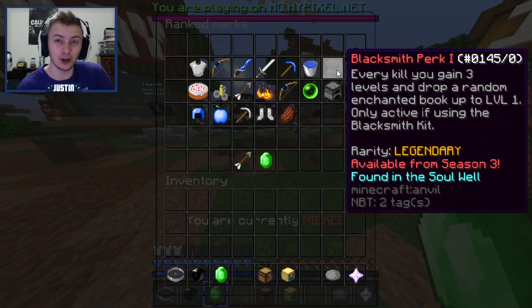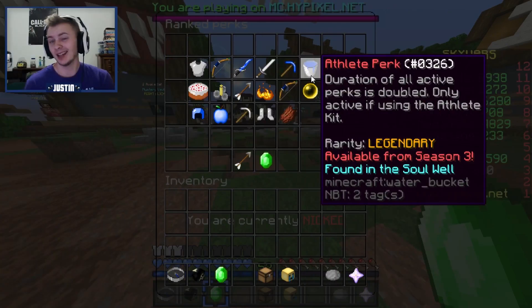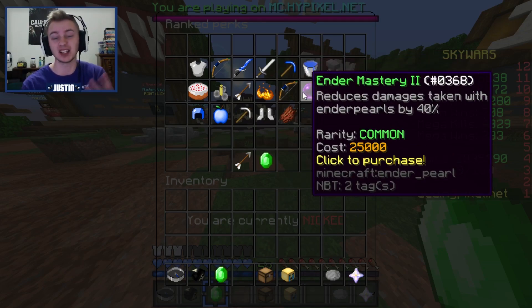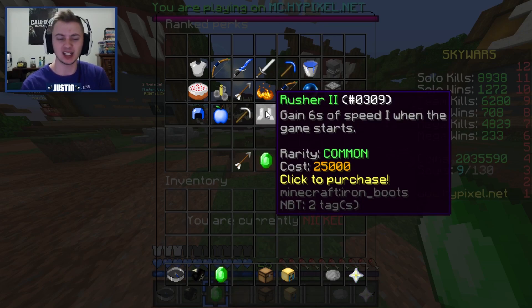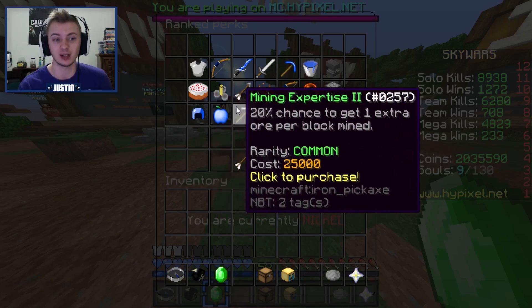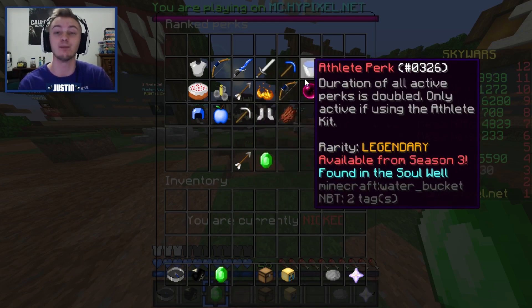The least impressive perk out of all these is the Blacksmith perk. Basically every kill, you get three levels and a random book gets dropped, but the book is only enchanted up to level one — so it's only going to be Sharpness 1 or Protection 1. Depending on your playstyle it could be useful, but I personally think that is the worst of the four. The Athlete perk doubles the duration of all active perks on your body. I don't think that's super useful since not many perks rely on a time-based thing — Juggernaut would seemingly be the most useful correlation, or maybe they're adding more stuff in the future to make it better.